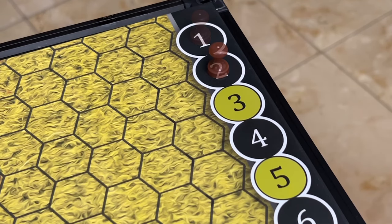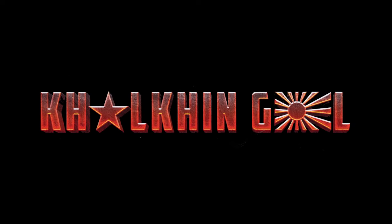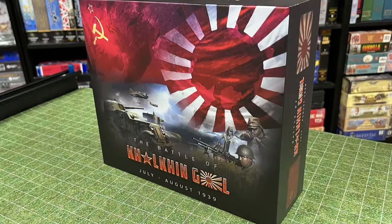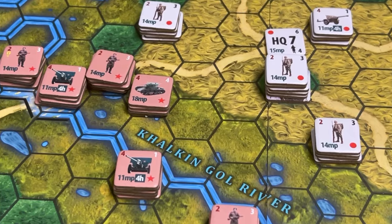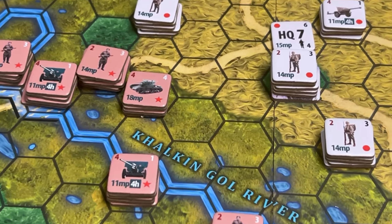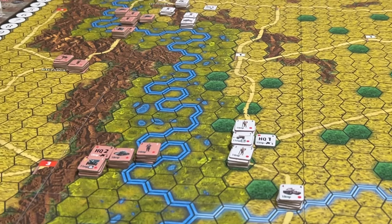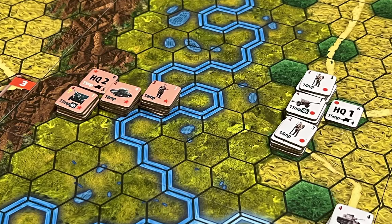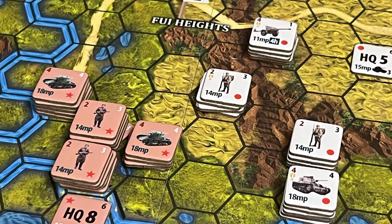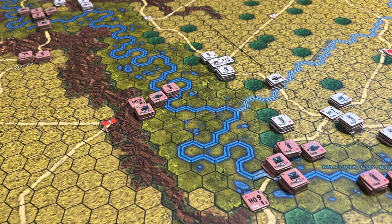We now move to round two, and this is where this preview video ends. This is Kalkin Goal, a game designed by Vukashin Nishavich and to be published by Princeps Games through a Kickstarter campaign that begins on October 24. I hope that this video has given you a good idea of the flow of the game and what it has to offer. This is Stuka Joe signing off for now. Thanks for watching.